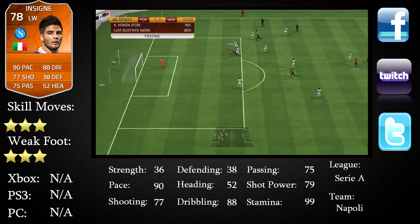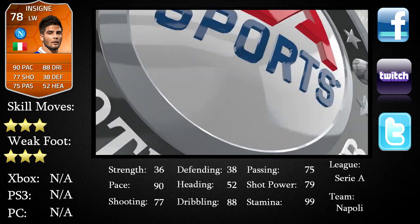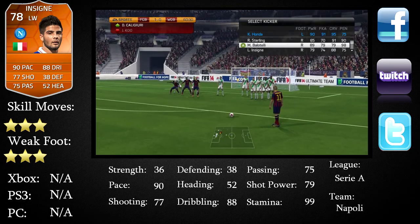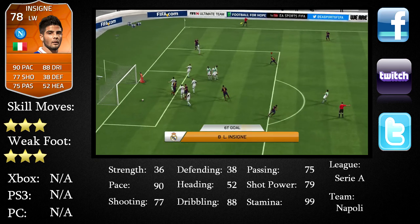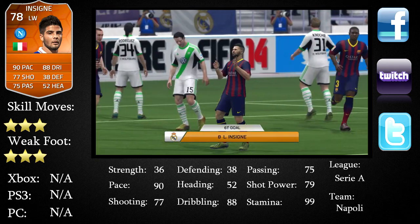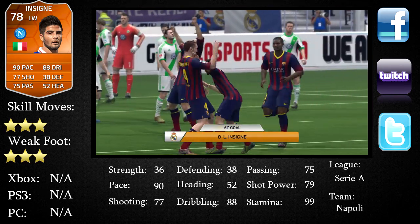It's pretty damn insane. Sadly, according to Futhead, there aren't any prices they can update on the card, so you'll have to go on the market yourself. This is the goal by the way — a lovely free kick. His stats aren't the best overall but that was a really nice strike. He's got 88 curve so that free kick was insanely nice.